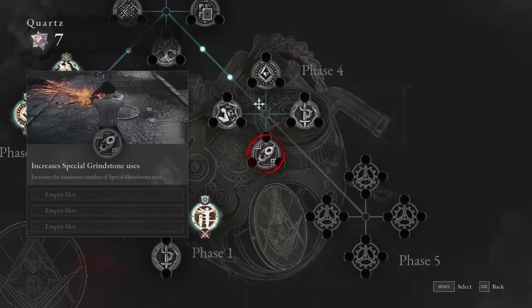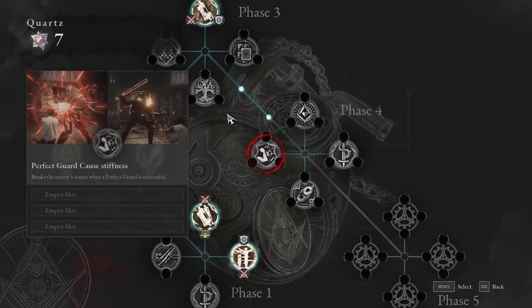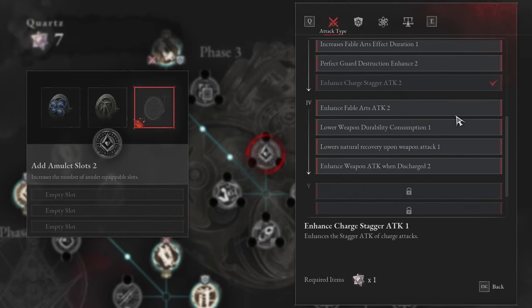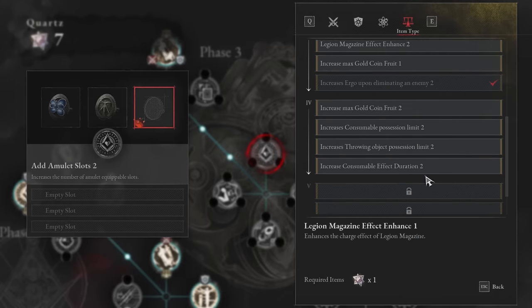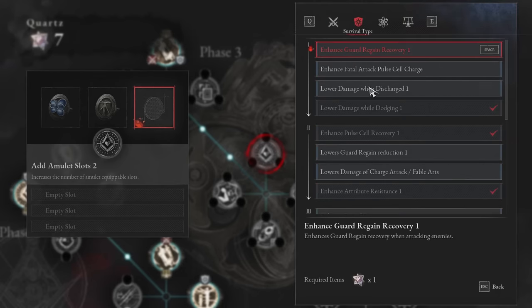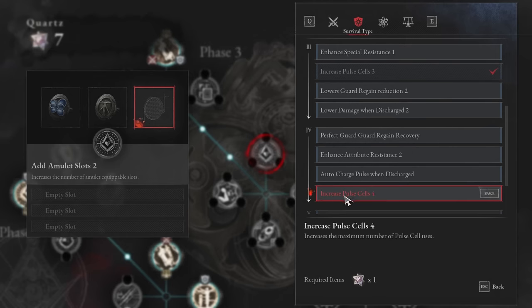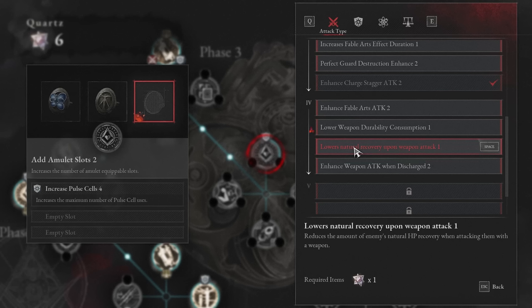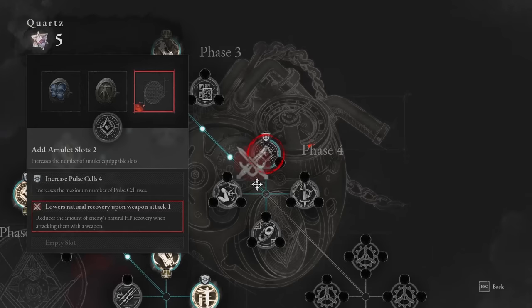Into phase four, there are three I think are amazing: amulet slots 2, fable slots 2, grindstone use increased, and guards cause stiffness. Amulet slots are the number one thing — I would take this every time over everything else. In the item type section you can see it's mostly item-y stuff like throwing consumables and gold coin fruit, so you can ignore that unless you're into it. The ones I think are really, really good: increase pulse cells and extra pulse cell — I'm going to keep telling you to take this because it just keeps you alive longer. Then in attack, get 'lowest natural recovery when weapon attacks' — as you deal damage to the enemy, you stop them regaining that pale red health bar when you back off, and that's really good for keeping pressure on an enemy.